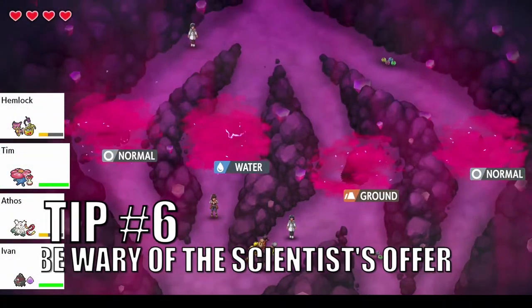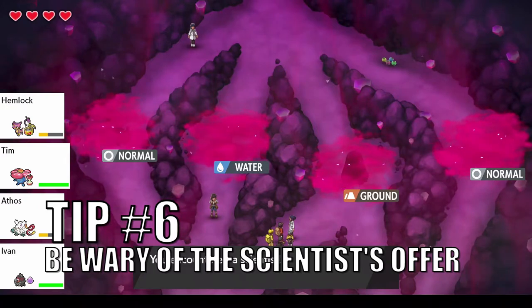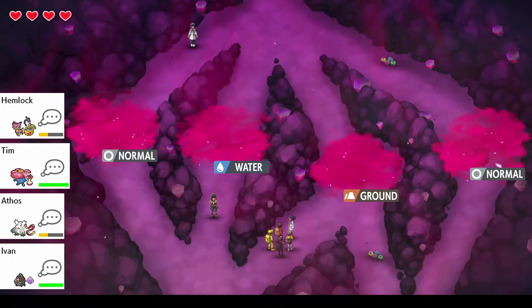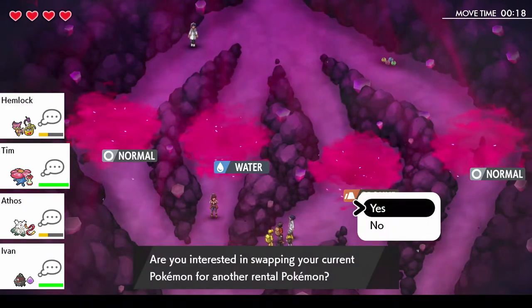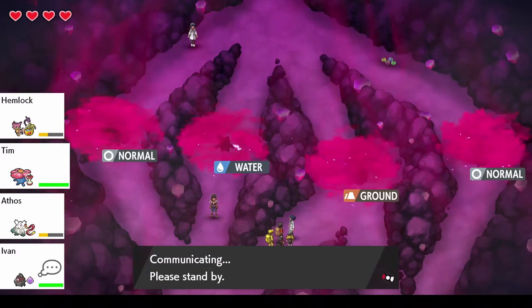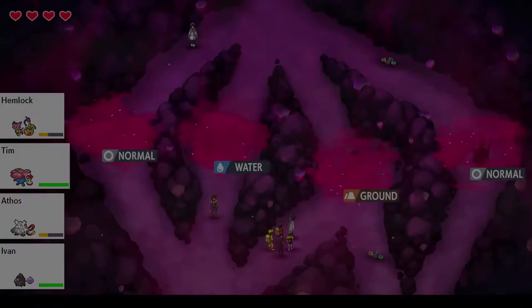Tip number six: be careful when taking the researcher's offer. This supposedly helpful character will make you an enticing offer — you can trade your current Pokemon for the one she is currently carrying. She won't tell you what it is, and only one person can get it. It will be any one of the Pokemon you can find in Dynamax Adventures, other than the legendary Pokemon from the final battle. Trading Pokemon is good if done strategically, but the only strategy here is giving up your Pokemon if you're okay with replacing it with literally anything else. Be careful, because all trades are final.